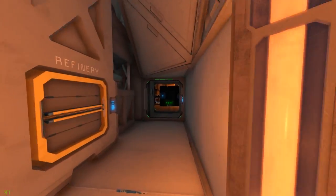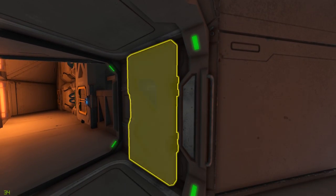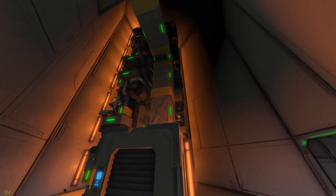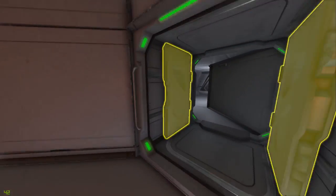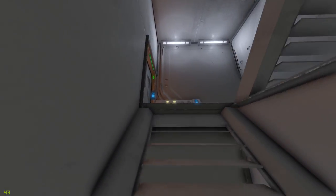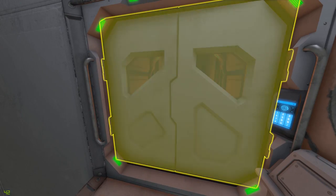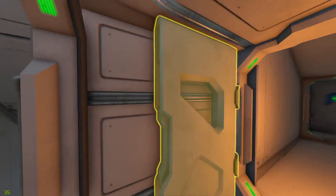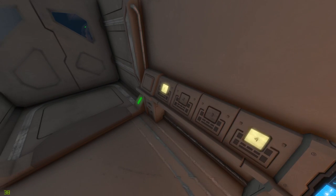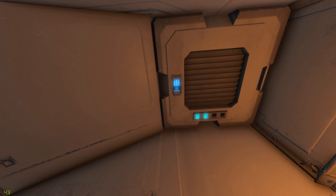Let's go ahead and head back out here and make sure we close that door. Alrighty. We'll keep on heading up this stairwell into the rest of the ship. We do have another airlock here, which is going to lead us into the rest of the ship — a lot more direct than the other airlocks, which led us basically to just more hallways.